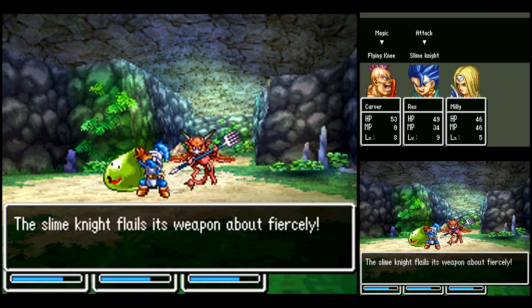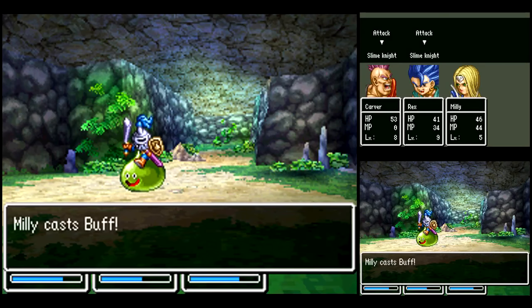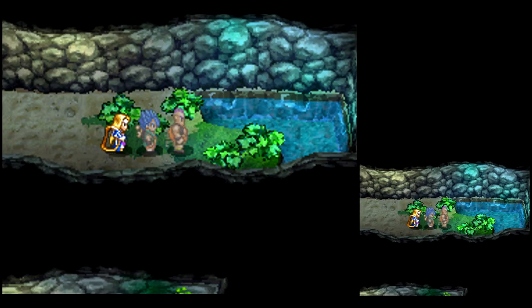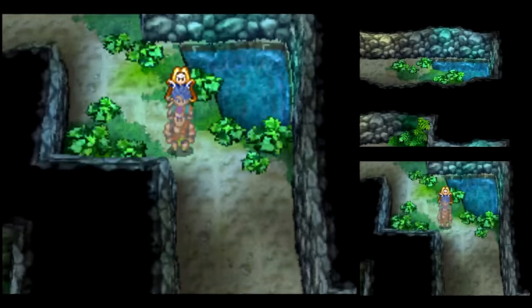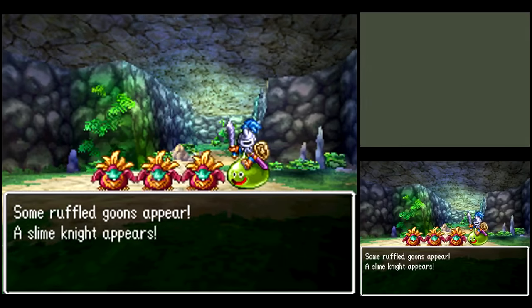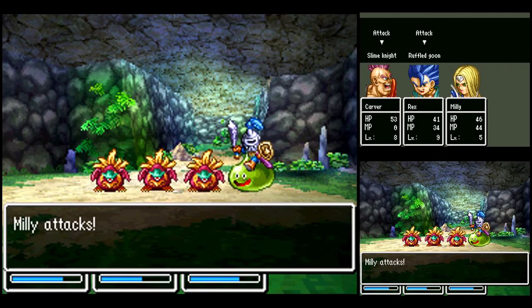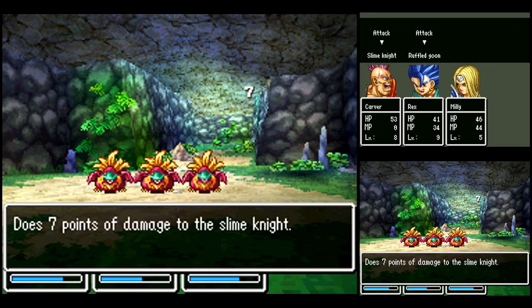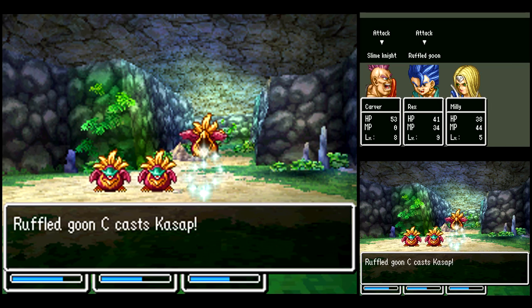Slime Knights can attack fiercely and heal themselves. Baby Goyles — flying. We want to use Flying Knee! I got to show it off — the thing I couldn't show off in the Dragon Quest 5 LP. I just love how they grab the slime and try to whack you upside the head with it. Just an amazing attack animation. And we got another new enemy — Ruffle Goon. These guys can cast Kassap on your party.